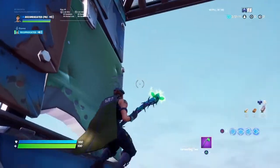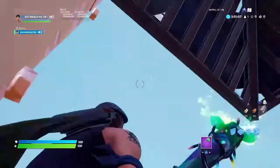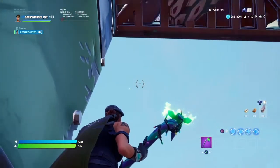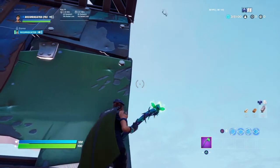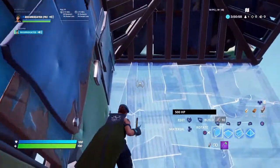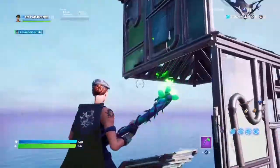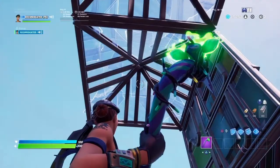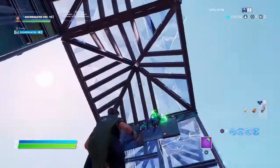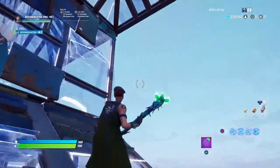Once you're here, what you want to do is jump and place one cone on top of this wall right here on the very top. Then look a little bit to the left, place another cone, and catch yourself with two walls and a ramp. So it should look something like this — you place that cone up there, that cone here, and two walls and a ramp to catch yourself.